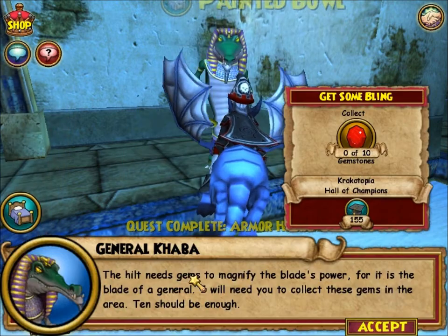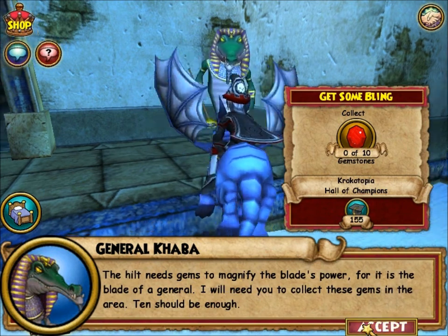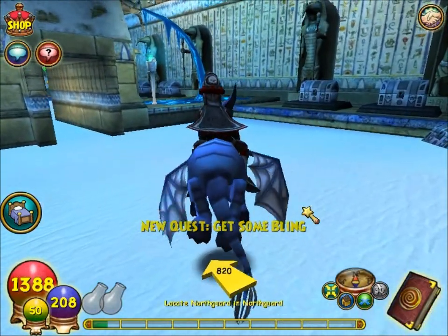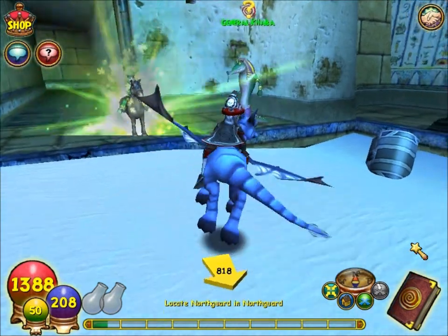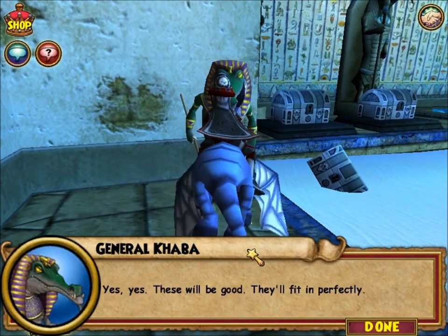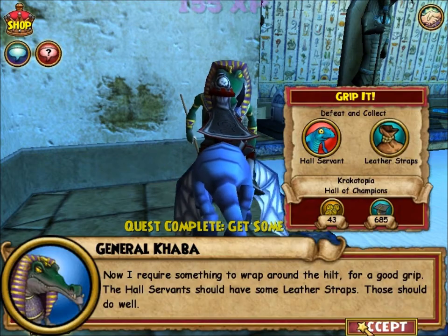Level up! If you remember the quest in the Palace of Fire, I do cut ahead and get all the gems - yeah it's like the same thing as in the Palace of Fire, no difference. Yes, these will be good, they'll fit in perfectly. Now I require something to wrap around the hilt for a good grip - the hall servants should have some leather straps, those should do well.